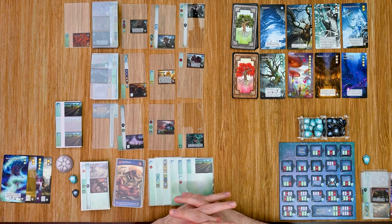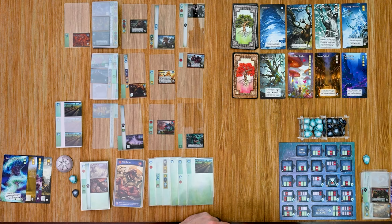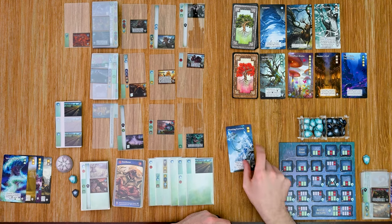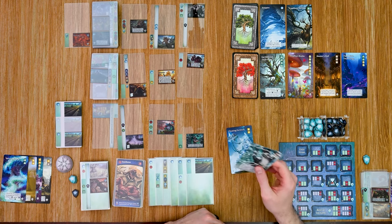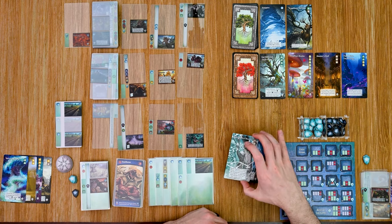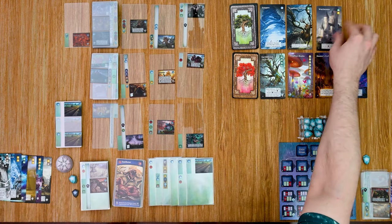One level one card says: discard it if you have no reserved advancements to reserve one. Another says: when bought you may spend three to look at the top advancement of a level one deck and buy it for free or put it back. There's nothing else I can buy at this point, so I buy those two cards and refill. That gives me one victory point. Then I have seven purchasing power total and spend all seven on a level three advancement, sleeving it in.